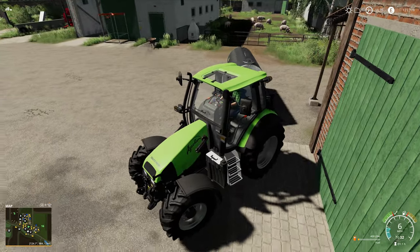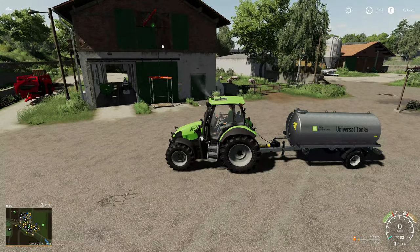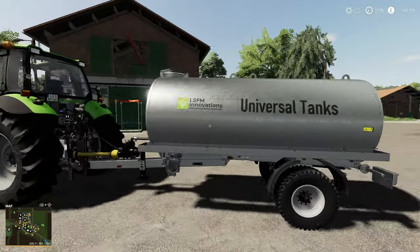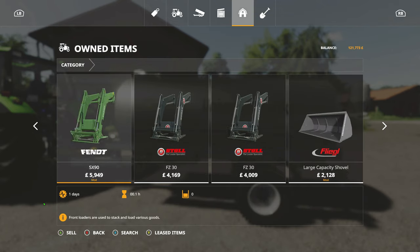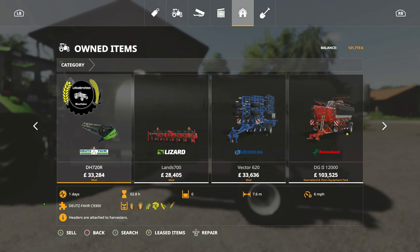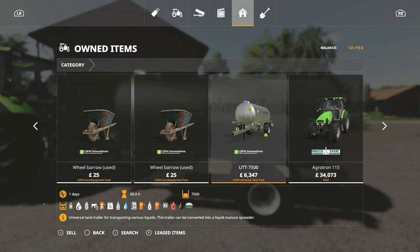We'll go and check on the way - if we look at it in our owned items it'll tell you exactly what it takes. It's pretty much all liquid types: milk, goat's milk, even calf milk. You've also got herbicide, some fat - which is where we'll pick up to make our own fuel - goat's milk, calf milk, different types of fuel. Quite a lot of stuff really - it'll hold all types of liquids.